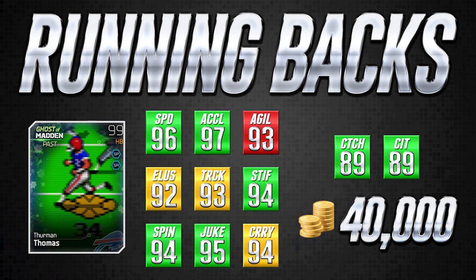His carrying at 94 is a little bit of a concern, though I didn't really see him fumbling more than any other cards. It's not a red attribute, so it's decent. The last thing — this card actually has some of the best catching attributes of any running back in the game: 89 catching and 89 catching in traffic are unbelievable. I believe the only card with higher numbers there is the Ultimate Legend Thurman Thomas card. So if you're looking for a running back that can catch passes out of the backfield or even line up at wide receiver, this is the card for you. At 40,000 coins, it's a great card and I highly recommend it.